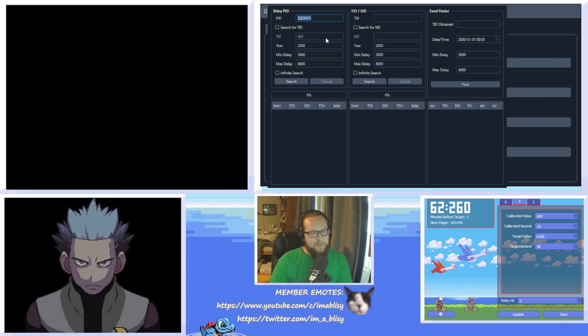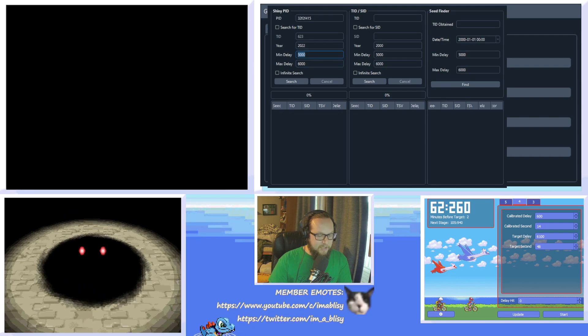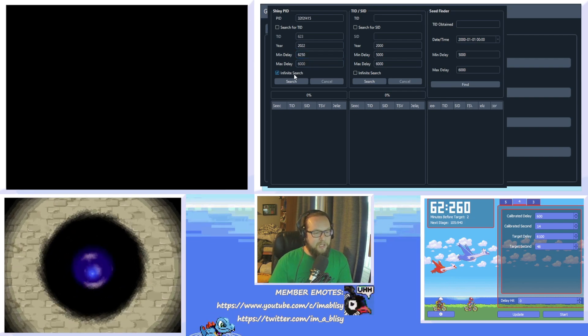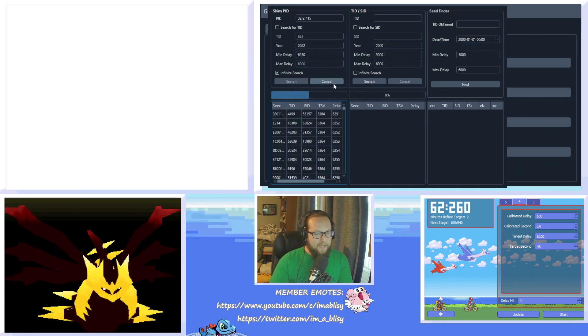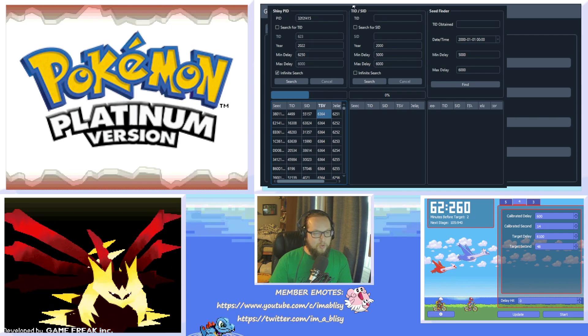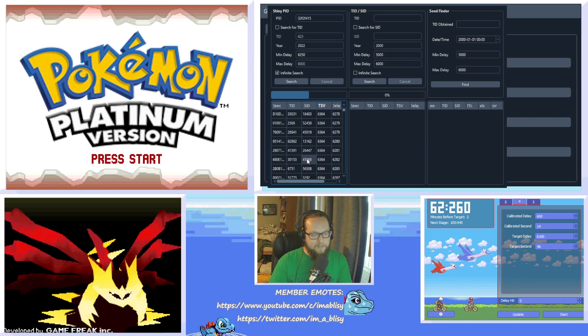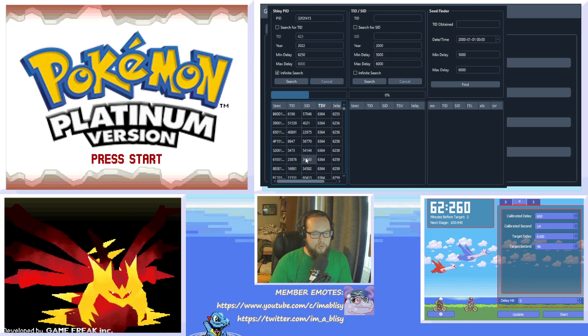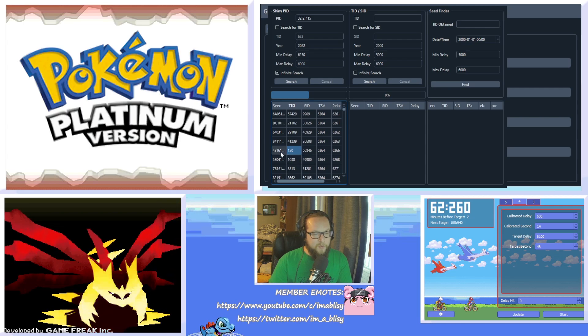For the year, set that to whatever year you want — I'm doing 2022. Set the min delay to around 6,250. Then click the Infinite Search button and hit Search. You'll get a bunch of results very quickly. I'll just cancel that. At this point, look for any ID that you find interesting. I usually like low numbers — I saw 120 somewhere, we'll go with that one. Click the seed and hit Control-C.